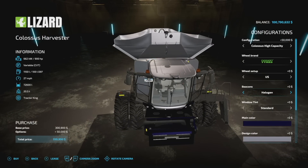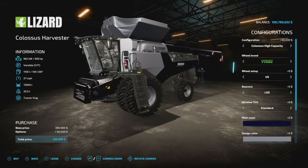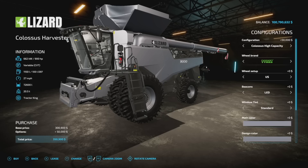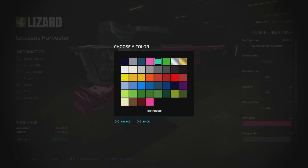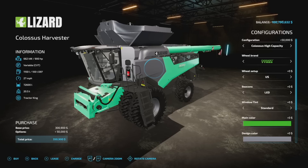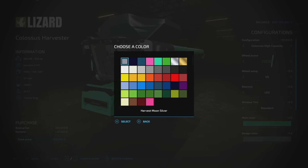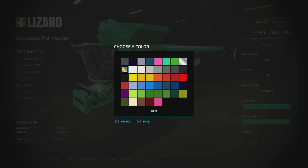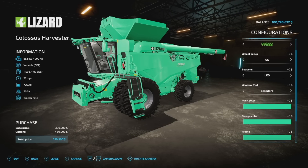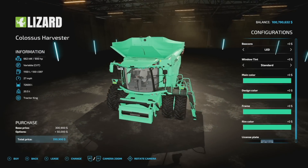For main color you've got Harvest Moon Blue, Harvest Moon Silver, Rye Blue, Pink — which is toothpaste — Slime Green Chrome, Gold, and the entire base game color palette. You can change the frame and rim color as well, so you can make a full toothpaste combine harvester if you want. We've also got a header included with this which has been heavily modified.